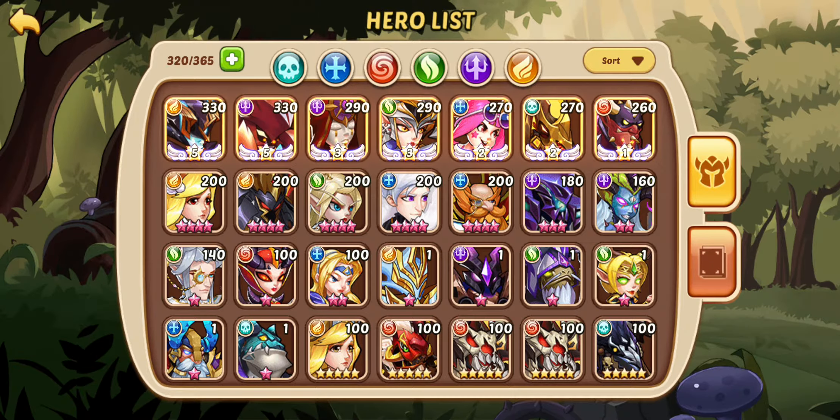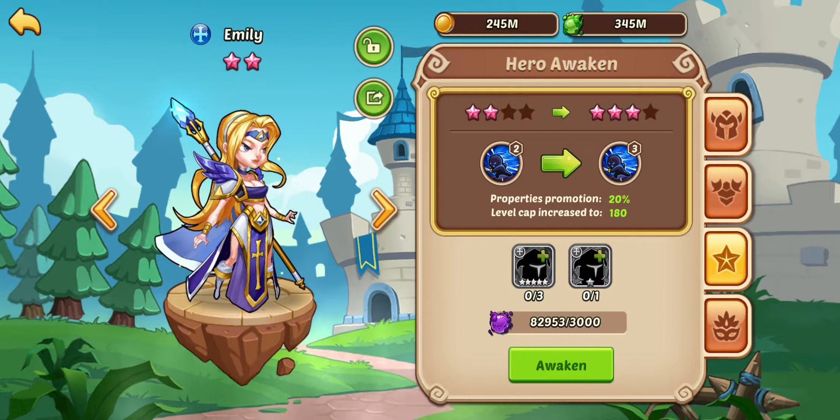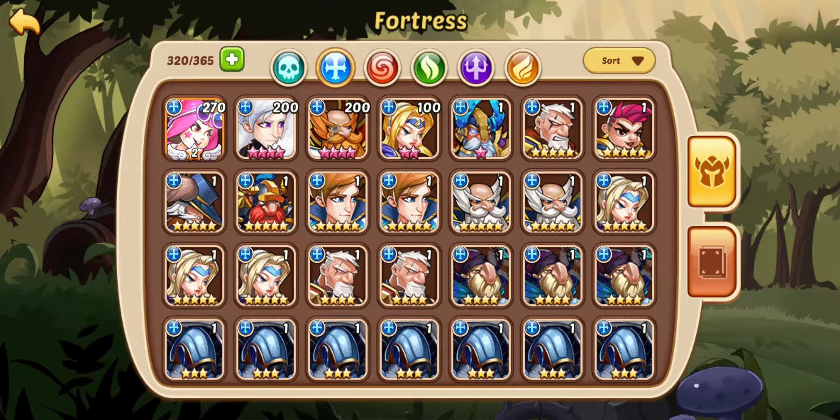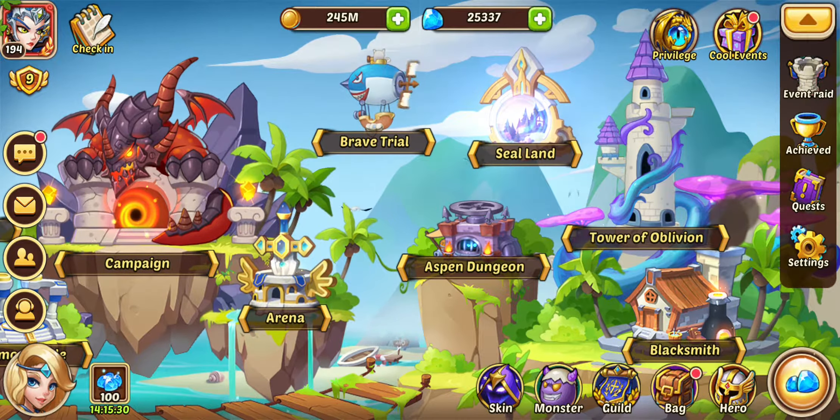So if I look at my bag, specifically Fortress, I can see that Emily is probably the one that I'll get to 10 star. I have three copies there so I have enough. She's seven stars right now. I need one copy to get her to nine star, and then two more copies to get her to 10 star.